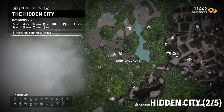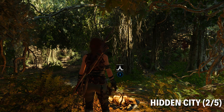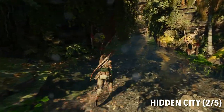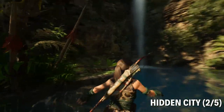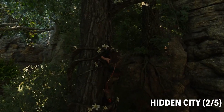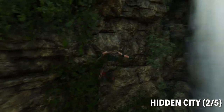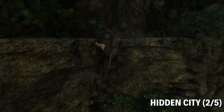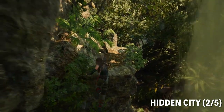Next one in the hidden city — it's in the wilderness to the west of the city. You climb up the tree and the cliff by that waterfall over here. If you know where the challenge tomb is in this area, it's in the same general spot — you just go up instead of down. As you can see, there are markings for a challenge tomb, but to the left there's a tree and that's where we want to go. We want to climb up that tree. Just a bit more platforming to do — you can make that jump.